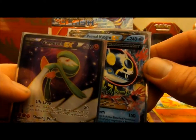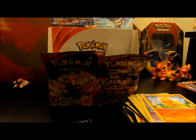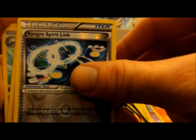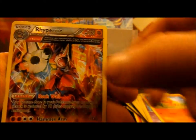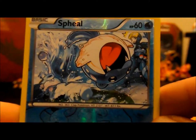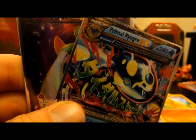So we have the Gardevoir EX Full Art from this box as well as the Primal Kyogre EX — that's pretty freaking sweet. And we got a whole host of non-holo Rares. For reverses: Bunnelby, holo Electros, Reverse Ludicolo, Reverse Nidorina, Reverse Kyogre Spirit Link, holo Medicham, Reverse Medicham, Gardevoir Spirit Link, Reverse Staryu, Reverse Rhyperior Ancient Trait. Thank you guys for watching — I appreciate all the support. Keep on watching, the next video will be out soon!